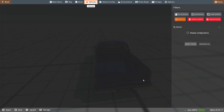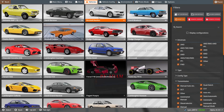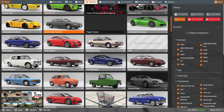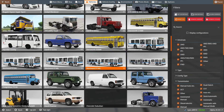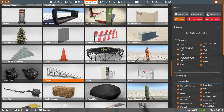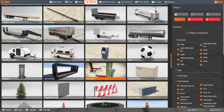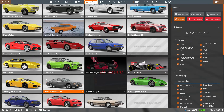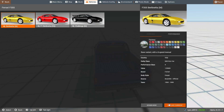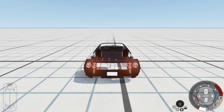Go to Vehicles and look for the mod you downloaded. There it is. I'm just going to load up the manual transmission and see if it has a custom sound. Oh, it does!